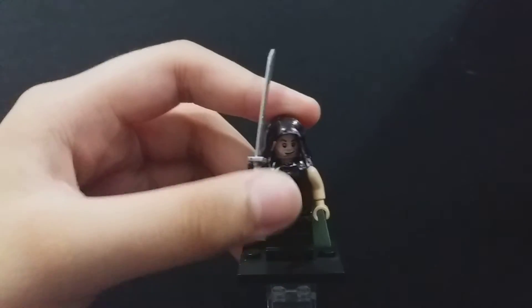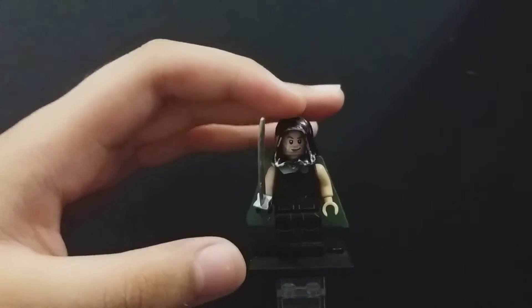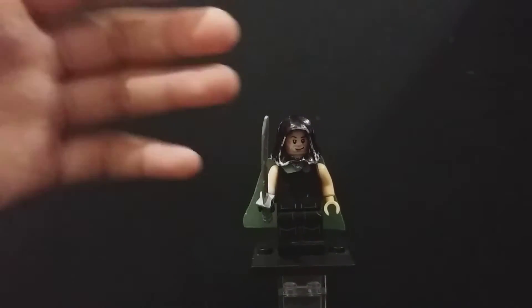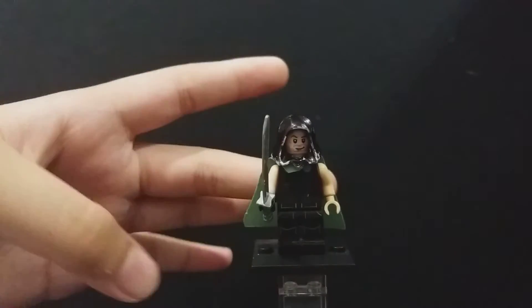So our first minifigure — I know he really doesn't look very cool, but we have Captain Faramir. Now, I do have a hair piece. He's got a black hood — it used to be white, but I painted it black because my other choice was red, and I didn't want Faramir to have a red hood. So I just gave him a black hood.